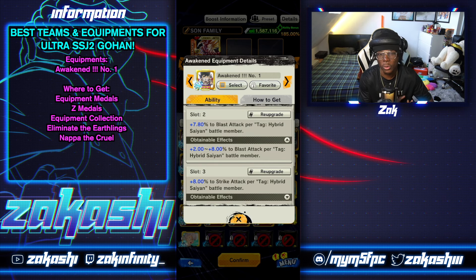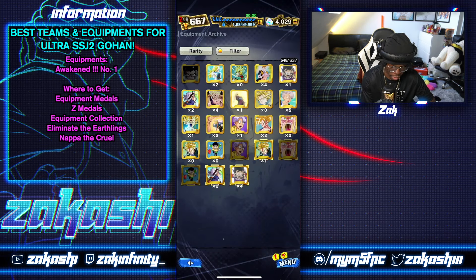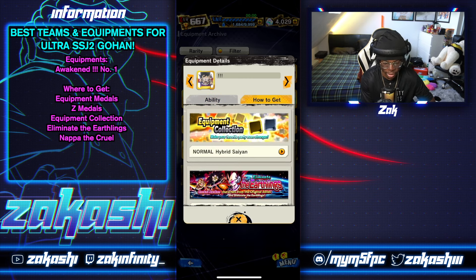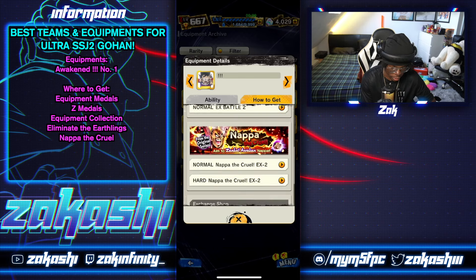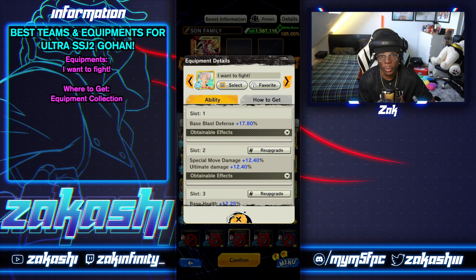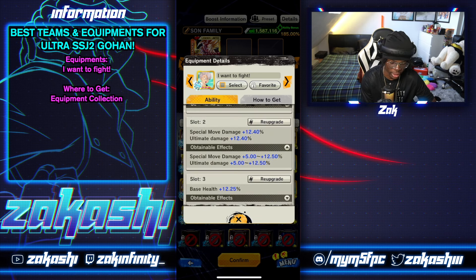A Hybrid Saiyan must-have — awakened — is Triple Exclamation Mark. You get base strike defense and eight percent pure strike and blast attack for each Hybrid Saiyan on your team, totaling 24 pure with three members. No other team has equipment reaching this high of pure — 16 for two members, 24 for three. The awakened version comes from the Zenkai Character Space-Time Rush. For the unawakened version, go to your characters' equipment archive, change the filter to Hybrid Saiyan, and you'll see Triple Exclamation Mark — available from the equipment collection for normal Hybrid Saiyans from the Eliminate the Earthlings event.